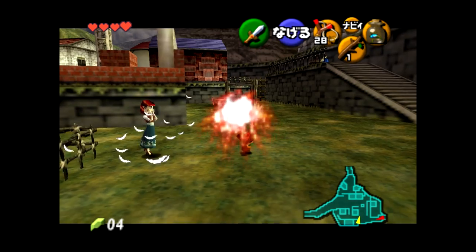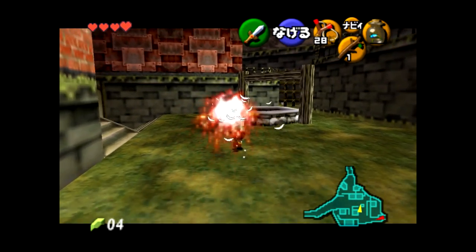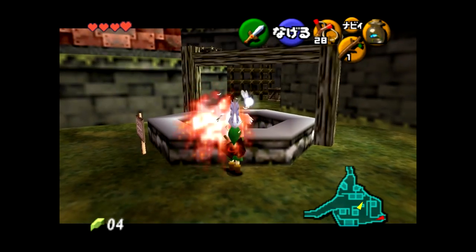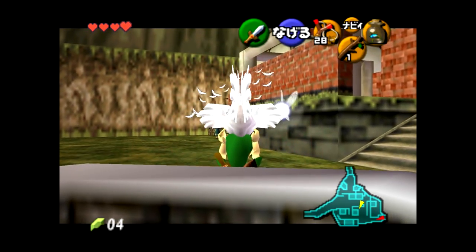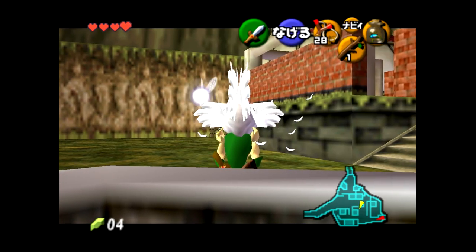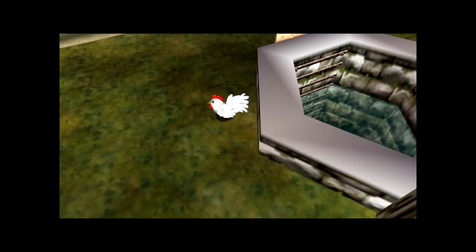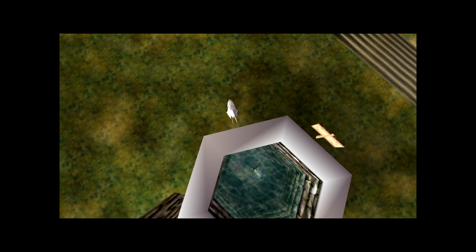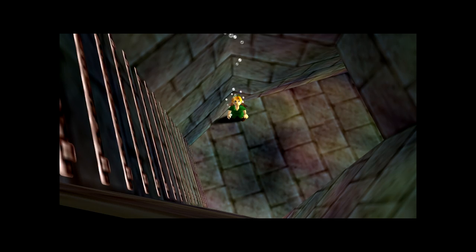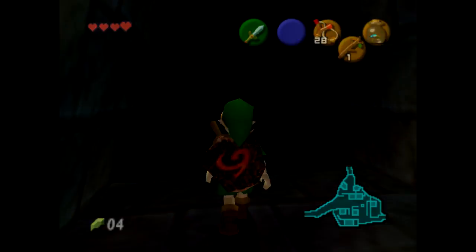Once you have ISG and the cuckoo, you can walk over to the well. Z target one of the walls and turn around. We need to backflip and shield drop the cuckoo at the same time. Because the cutscene is playing, Link doesn't register that he's in the water, so you sink to the bottom. Then we just swim over to the loading zone.